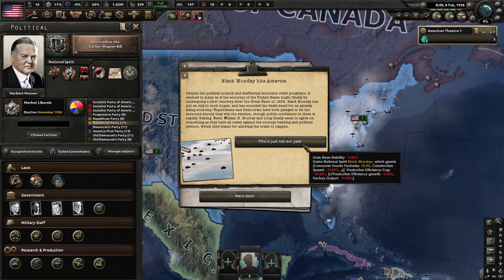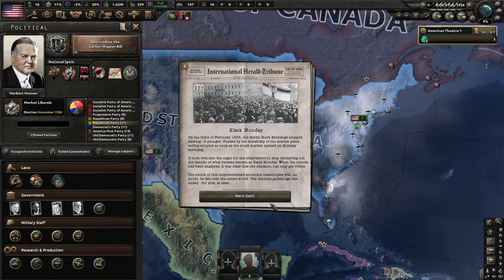Black Monday hits America. Despite the turmoil, it seemed the economy might finally be undergoing a slow recovery after the Great Panic of 1929. Black Monday has put an end to such hopes and sounded the death knell for an already ailing economy. Republicans and Democrats have both pledged to fix the economy, though public confidence is rapidly waning. Reed, William H. Murray, and Long have all rallied against corrupt banking and political sectors which they blame for allowing the crash. This is just not our year.